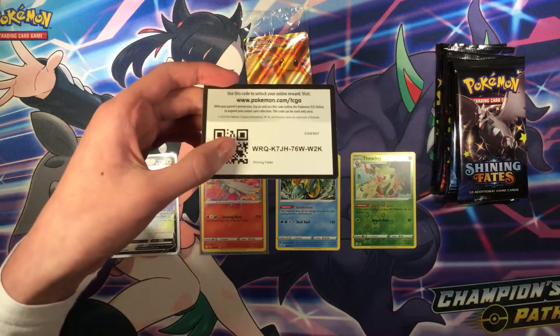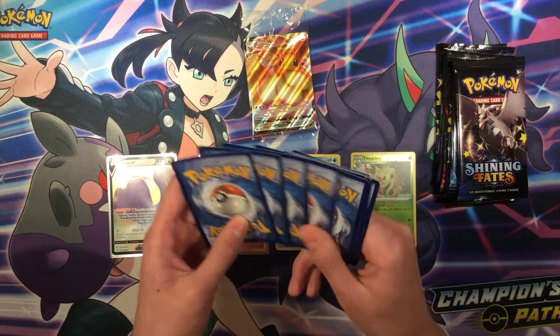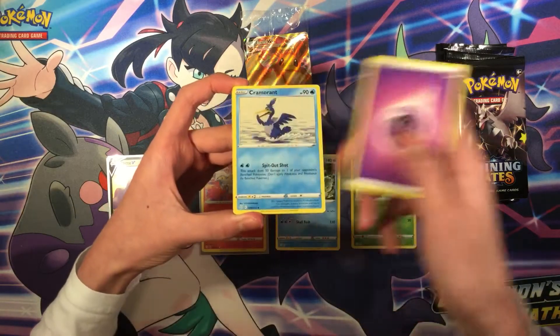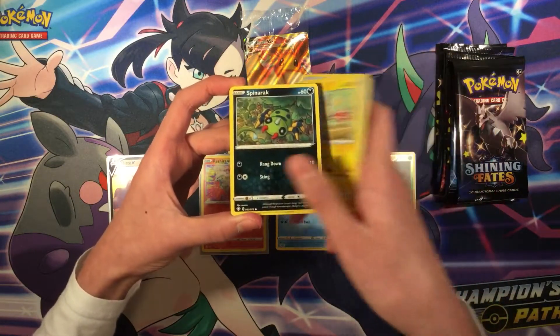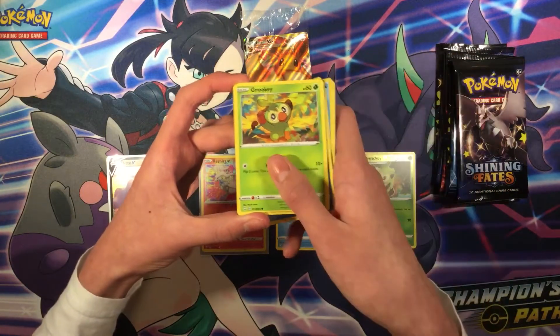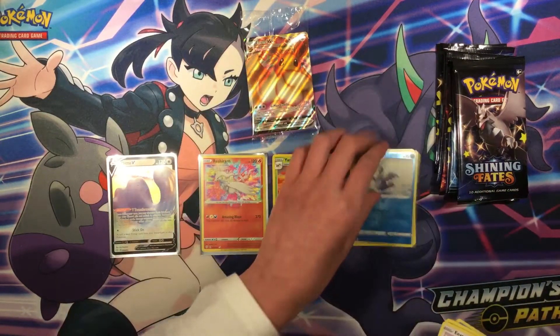Next boost pack — use the code. Cards: Water energy, Cramorant, Rotom, Morpeko, Snom, Grookey, Eevee, Cramorant V, and Yamper Regular Rare.